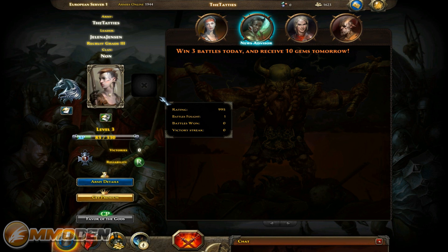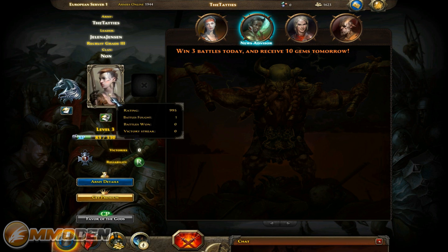Let's run through some of the core components that really make up World of Battles so you guys understand what's going on. I already went through the character creation process. I had to create a character, get in, and unlock a lot of these different things. You can see my army is the Tatties. Leader is Jelena Jensen, Recruit Grade 3. Clan none, which means I haven't joined a clan or guild type thing.